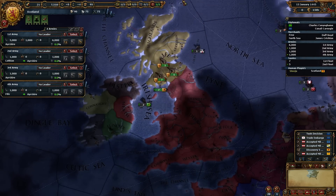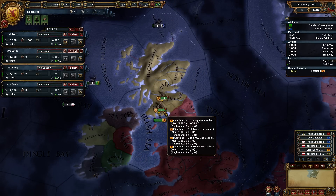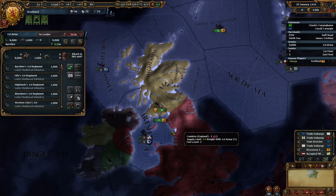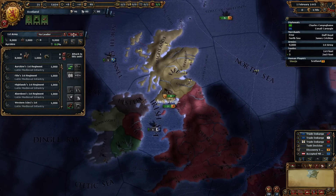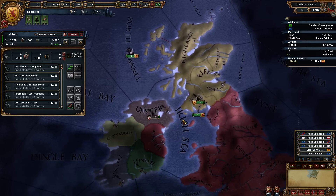All these guys are here. We'll send them over here, get them to rally together, and then we'll just group everyone together. We also want our leader in charge — James Stuart the Second.